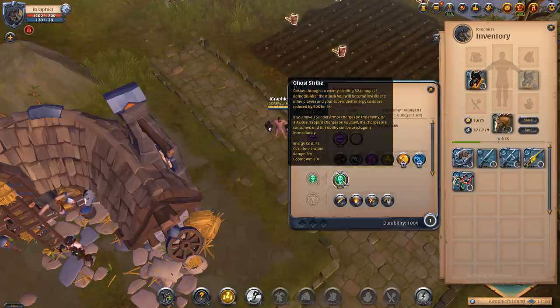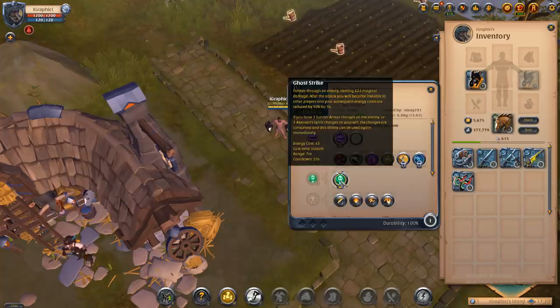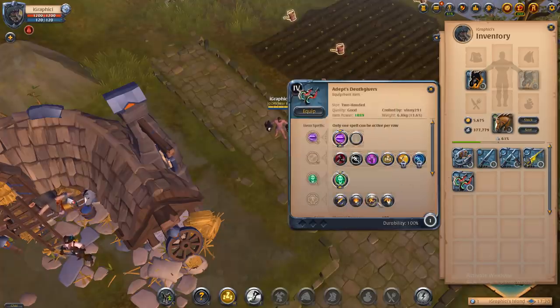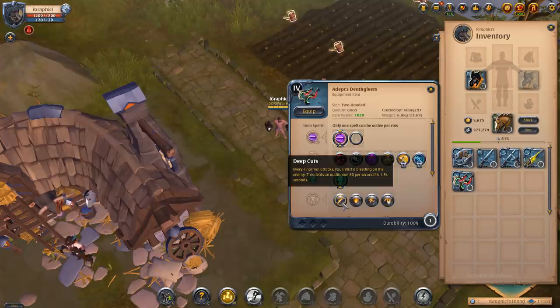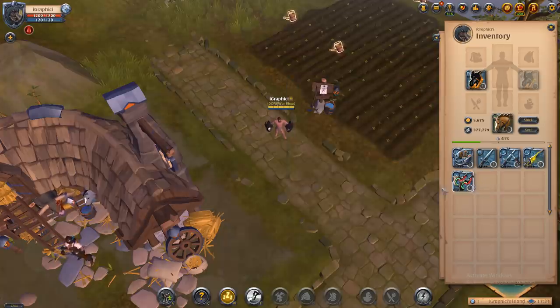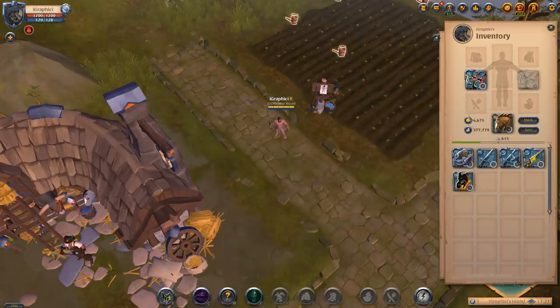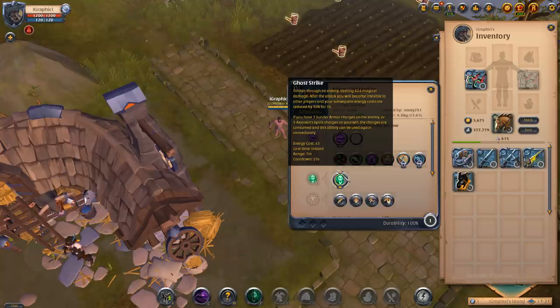Now let's move on to the unique E abilities — we're going to go one by one through all the daggers. They all have different E abilities, while the Q and W and passives are always the same. The ghost strike is the difference maker in the death givers: it dashes through an enemy dealing 624 magical damage.